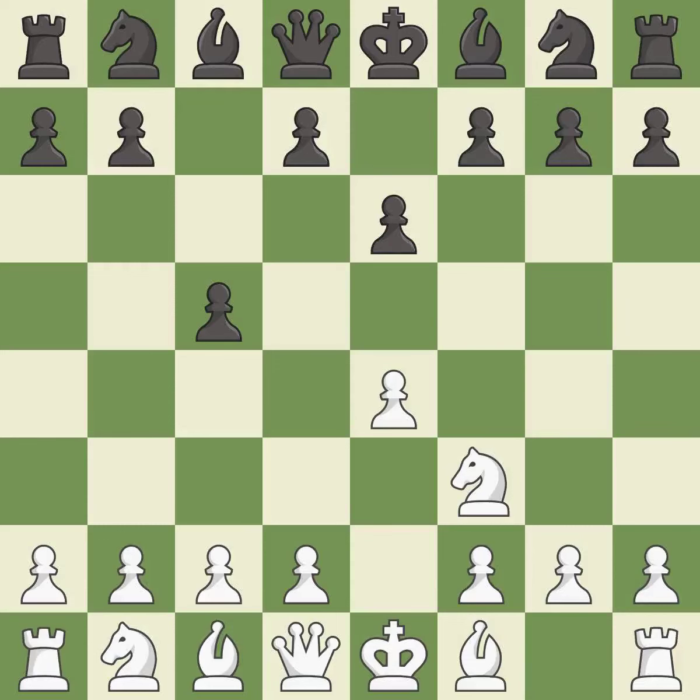E6 creates an opening for the dark-squared bishop and opens a new diagonal for the queen. D4 offers to trade the more important central d4-pawn for the c5-pawn in exchange for more control of the center and quick development.